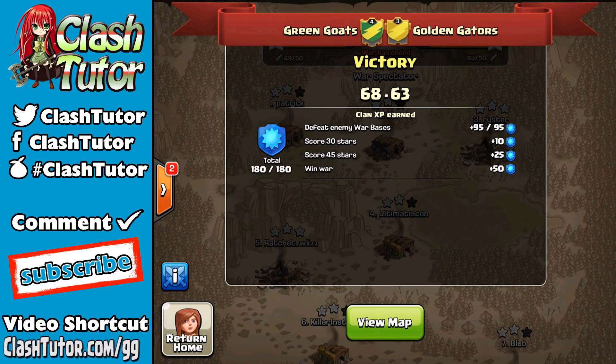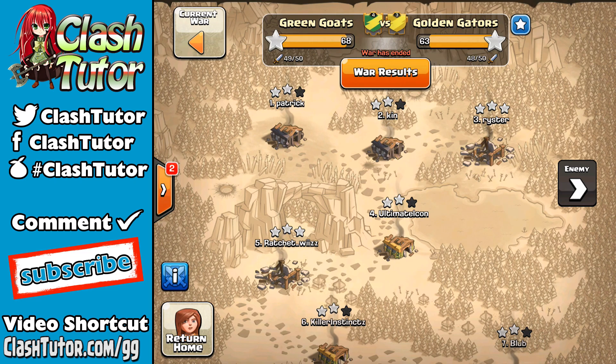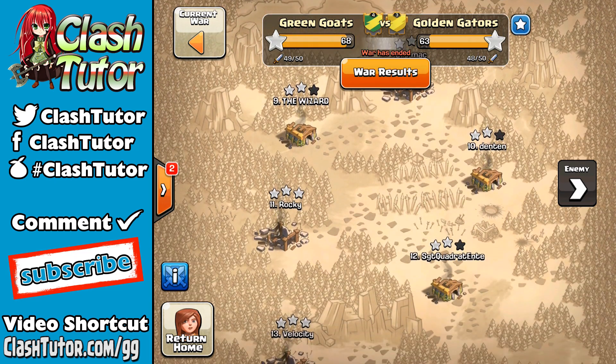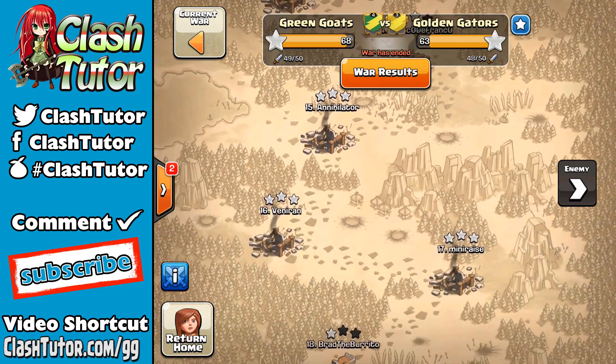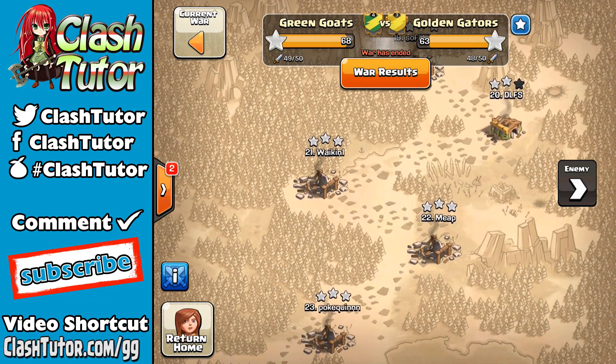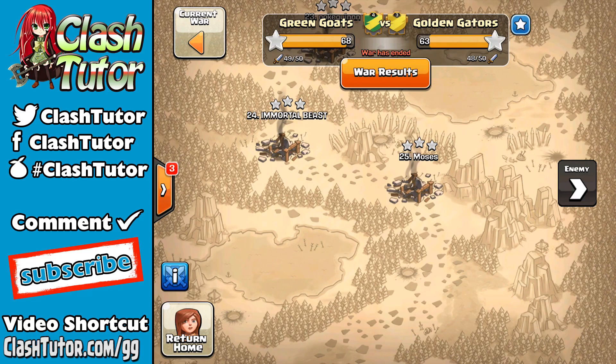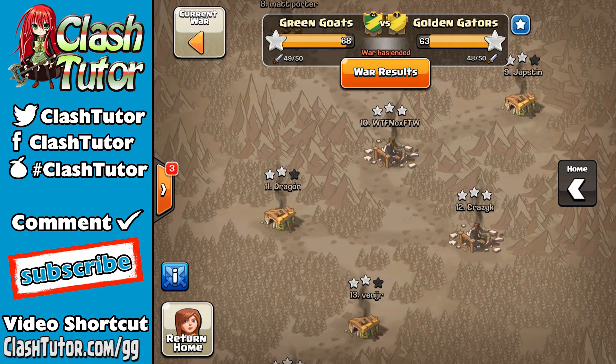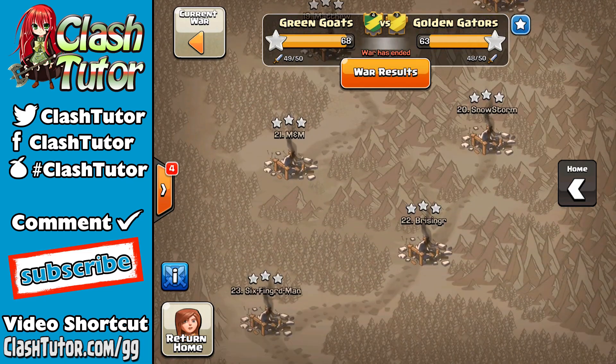Hey guys, it's Heather here and today I am bringing you the war recap between Golden Gators and Green Goats. That's right, we had a civil war in the kingdom — it was GG versus GG in the first ever kingdom battle — and Green Goats brought it home.